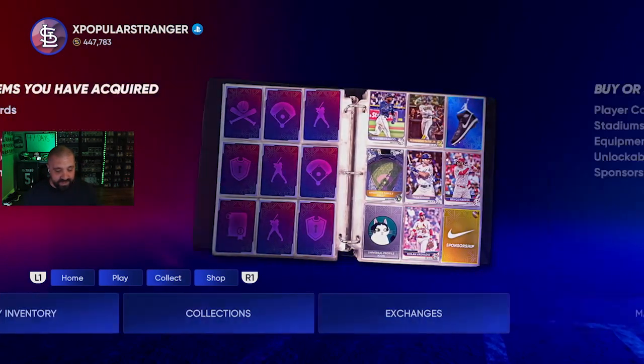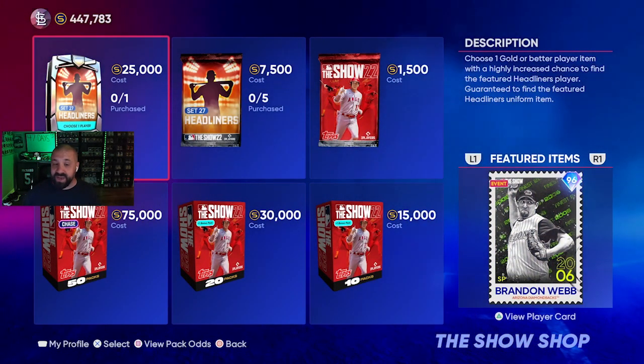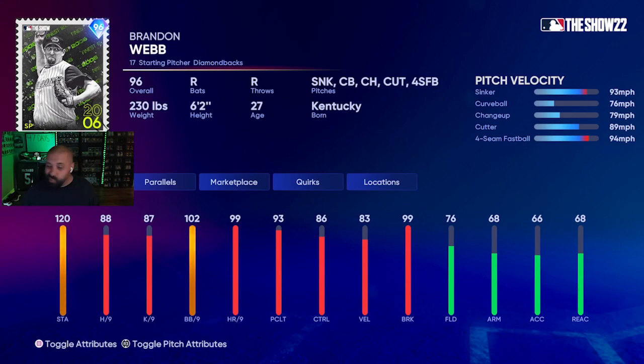In the shop, there are special pack offers coming starting around 4 PM Eastern. Set 27 Headliners is live now featuring a Topps Finest Throwback Brandon Webb — 96 overall diamond from his Cy Young season. He can only hit about 94 on the fastballs and 93 on the sinker, but he does have 99 break so the breaking pitches could be interesting. Stamina and walks per nine are good, but home runs per nine isn't great for a 96 overall — not too excited about this one.